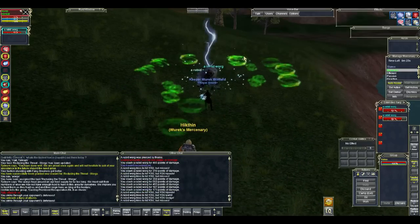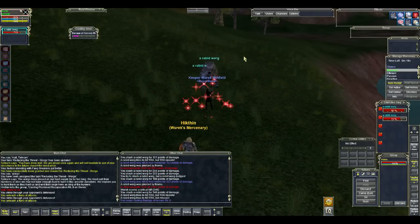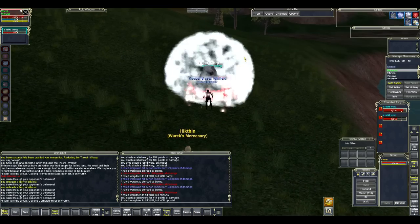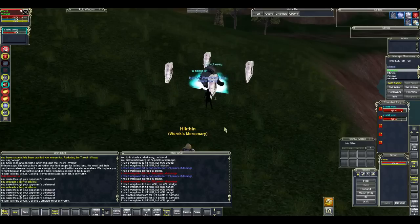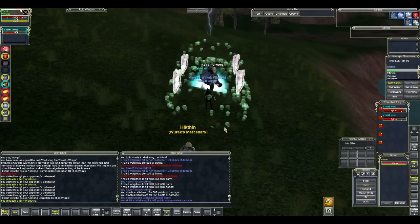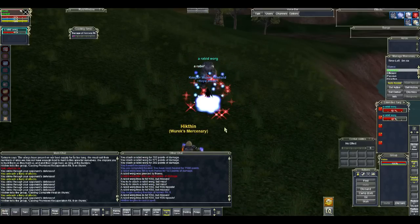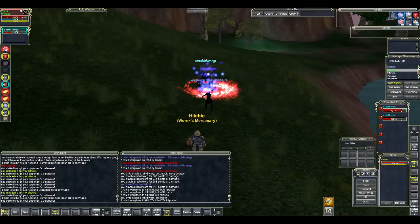As far as soloing out here goes, if you do come soloing out here, I would definitely say bring a Merc. Without a Mercenary it's going to be a lot slower. It doesn't really matter what kind, depending on what your class is — if you want to bring a Tank Merc, if you're a Cleric, if you want to bring a Healer Merc if you're going to be the one taking the damage.